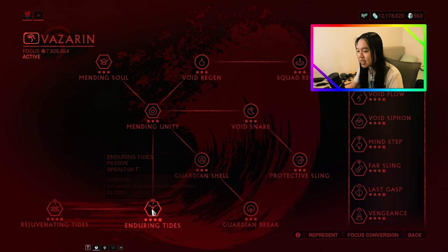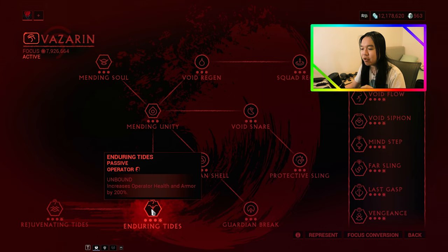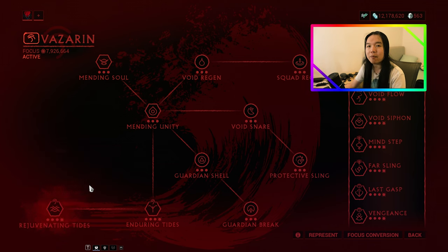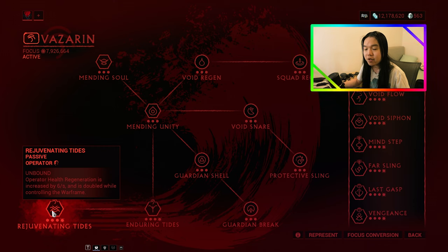Now let's look at the Waybound passives. We have Enduring Tides, increasing your Operator Health and Armor by 200%. When Angels of the Zariman first came out, this was only increasing your Operator Health, but since then a patch has also increased your Operator Armor as well, so that's going to be really useful. On top of that, we also have Rejuvenating Tides: Operator Health Regeneration is increased by 6 health per second, and it is doubled when you're controlling your Warframe. Every time my Operator comes out, they have all of their health, so that's really, really useful.